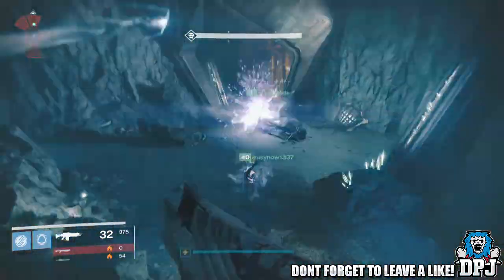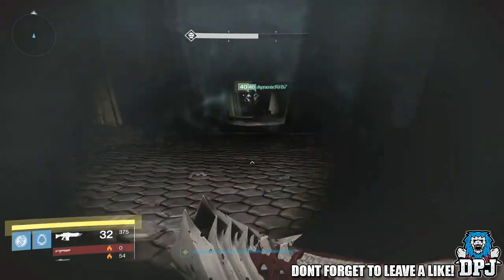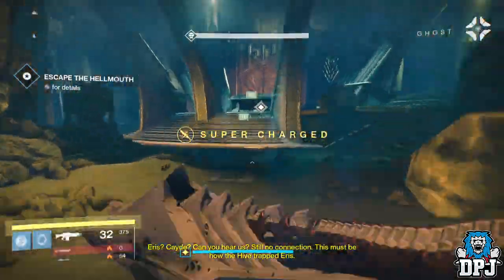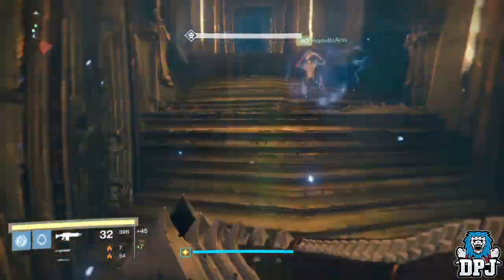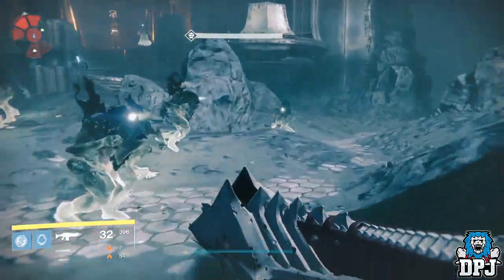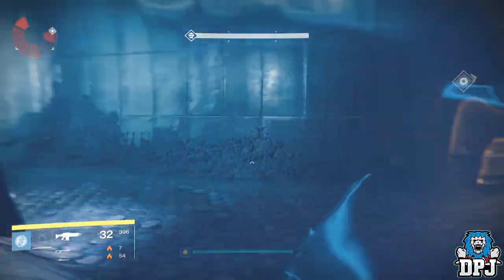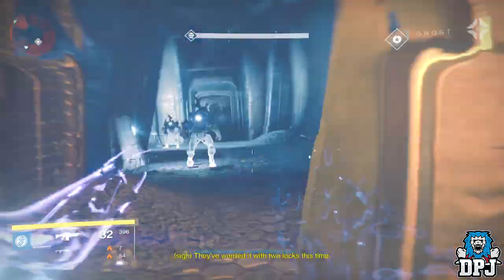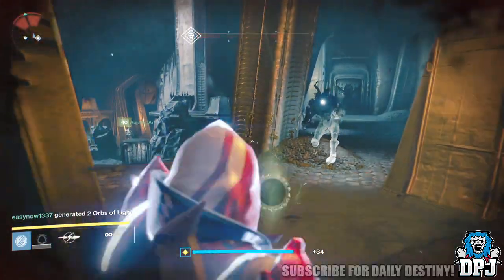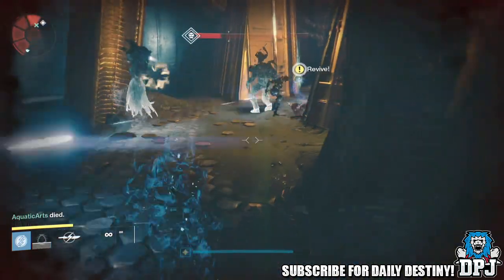Grab that crystal and run back. You'll eventually come to a room where you have to grab a relic and open a door, as you can see us running towards on screen now at 10 times speed. Once that door is open you'll enter another room where you have to grab two relics to open a door — they've warded it with two locks this time.